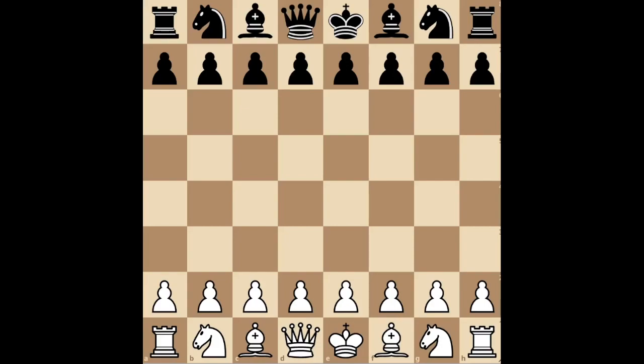So without further ado, let's get into things. The protagonist begins here with E4, the protagonist with the white pieces. And then we see E5 from Borgov, which is pretty standard so far. And here, Anya Taylor-Joy sank into deep thought and pondered her next move for about 12 minutes before finally playing a brilliant novelty in this position. Feel free to pause the game and think for a moment before I reveal the move.